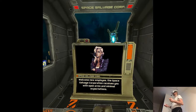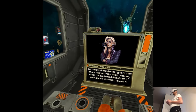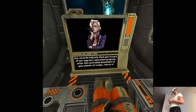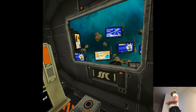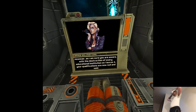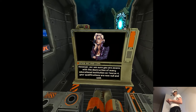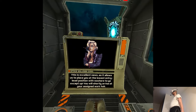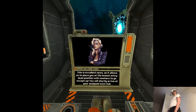The Space Salvage Corporation receives you with open arms and minimal expectations. Their records indicate you are part of their vagrant relocation program after the controlled demolition of your planet of origin, Taurus IV. They state that whilst on Taurus IV you were an accomplished aerospace engineer. However, with the destruction of every educational institution on Taurus IV, your qualifications are now null and void — excellent news, as it allows them to place you at the lowest entry-level position with nowhere to go except up.